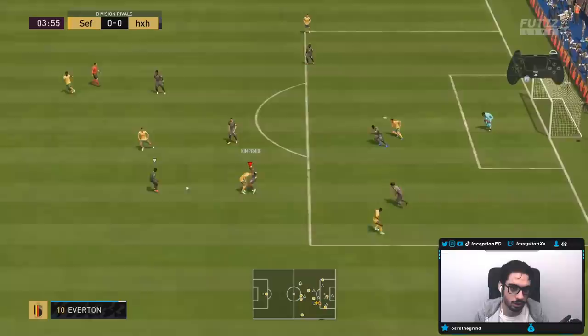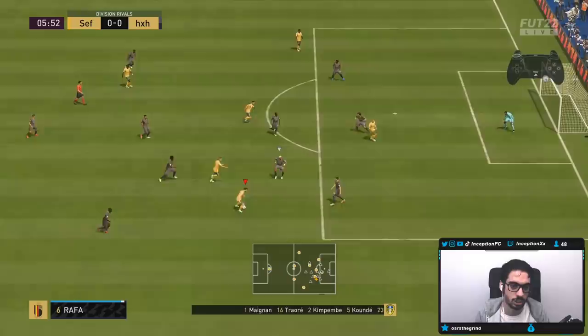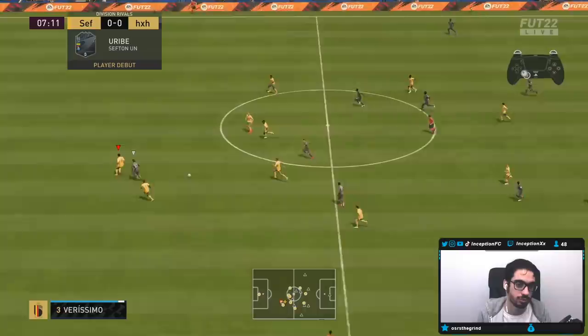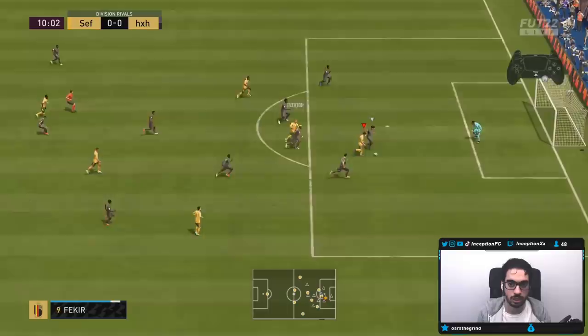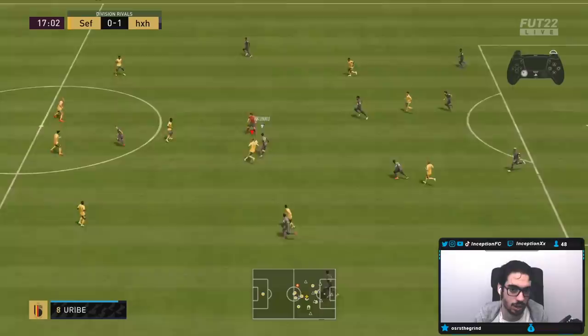Body to body was sick there. Working some space in the middle — little fake shot, law pass. Let's switch off him just to see what his track back is like. You can see the high-high work rates: he does track back very, very quickly. That was a fantastic pass. It is Everton as the striker so I don't expect his first-time passes to be crazy. Uribe already with the defensive play. The way his dribbling stats are set up with the lean body type is going to be sick to work with.